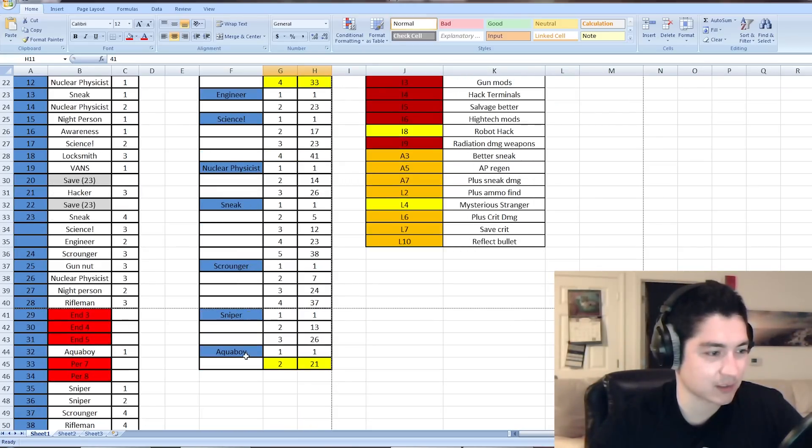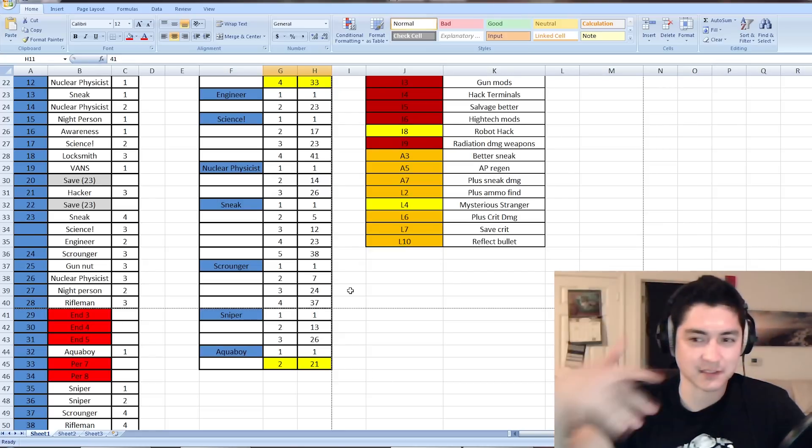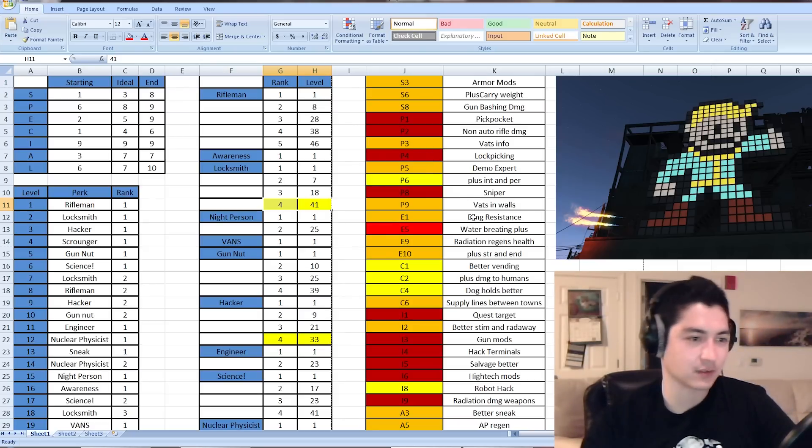This is only for levels 1 through 50, so the list might grow later on. The list on the right is what I'm prioritizing: red perks are the ones I really want, orange are ones I want by end game, and yellow are optional.